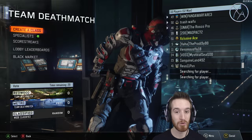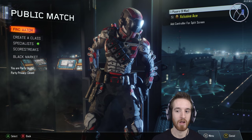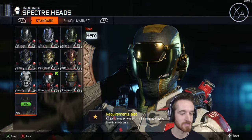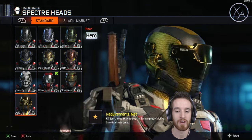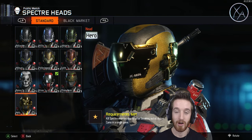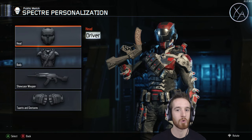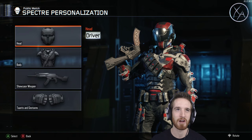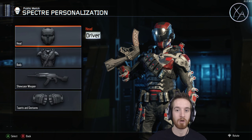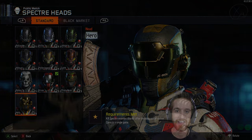Alright guys, there we go — we got it! I ended up getting 11 'From the Shadows' medals by the end of the game. We ended up losing by 15 kills even though I went 36 and 12, because none of my teammates went positive — but hey, that's what it's like playing solo. There we have it, that one actually looks really good. I have one more ability to do — Fire Break — hope you guys enjoyed this episode and I'll talk to you next time.